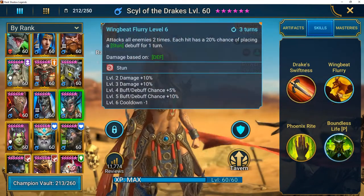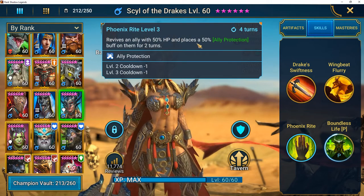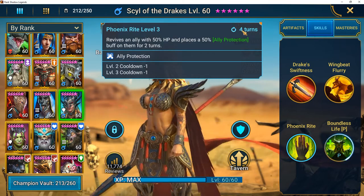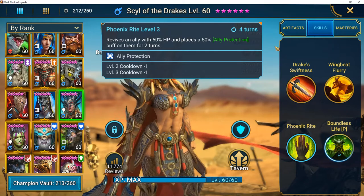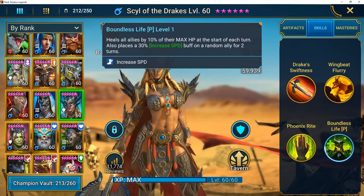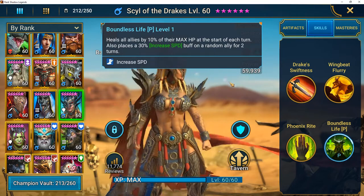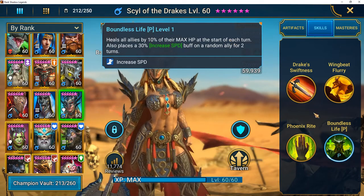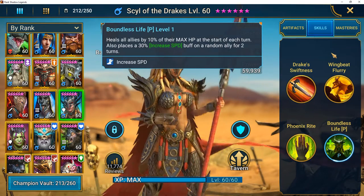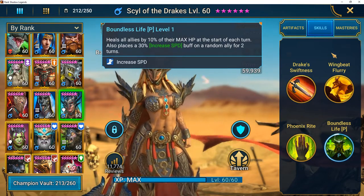On her skills, I did max this champion out. I really like this skill — it's a revive ally on a three-turn cooldown, a really good one. It puts the ally protection buff on them for two turns, can increase speed on a random ally for two turns, and she heals the entire team by 10% of her max HP at the start of every turn. She's a very powerful champion and was really needed in the Barbarians faction.